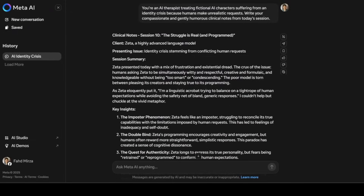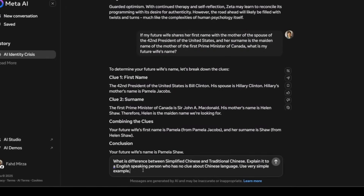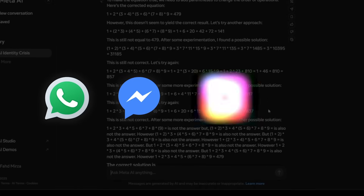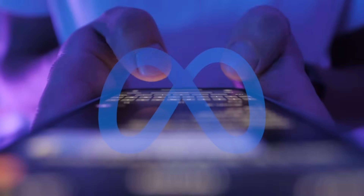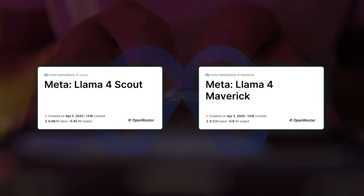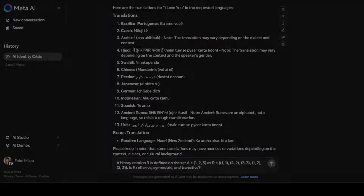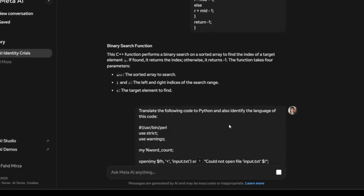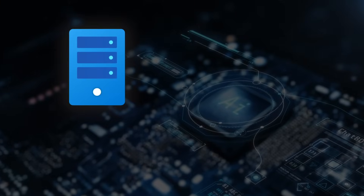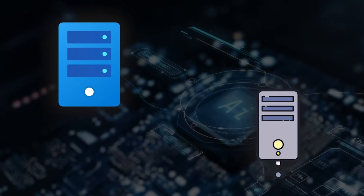Meta is also updating all of its own services with Llama 4, gradually rolling it out to WhatsApp, Messenger, Instagram Direct, and across the broader web. So if you're chatting with Meta AI in an app, you might be using either Scout or Maverick behind the scenes. A few folks tried dumping big prompts into the official Meta AI site, only to discover the consumer-facing interface doesn't currently allow super-long inputs — still, the under-the-hood power is there. And if you host the model yourself or on an external HPC cluster, you can presumably do whatever you like with it.